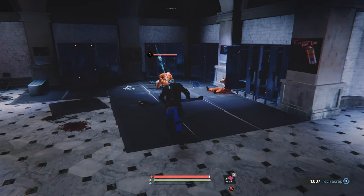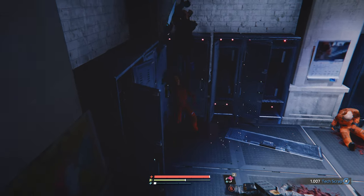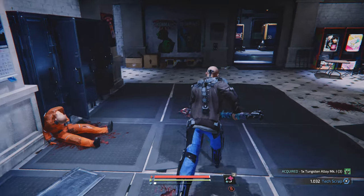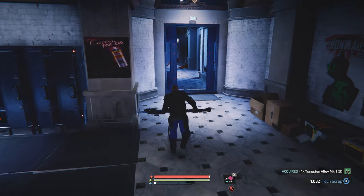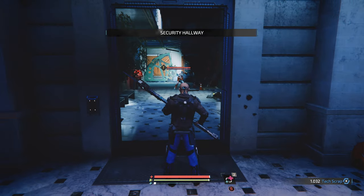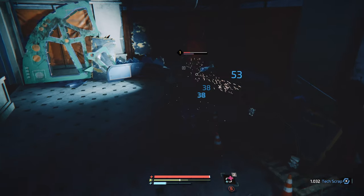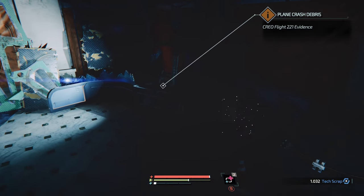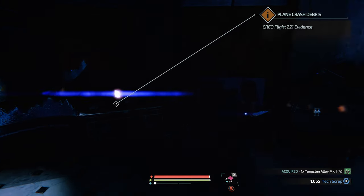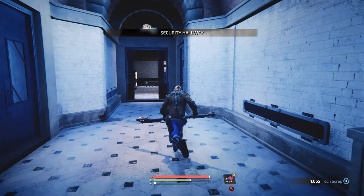We just come out here and R1 until we see the X. Doing that drops the tungsten alloy materials you need. I'll just go and do the same thing to this fella — target the right arm and cut it off. That's probably all we need.